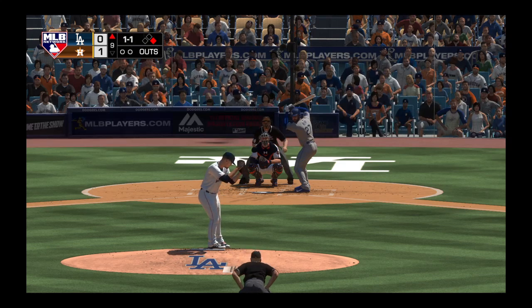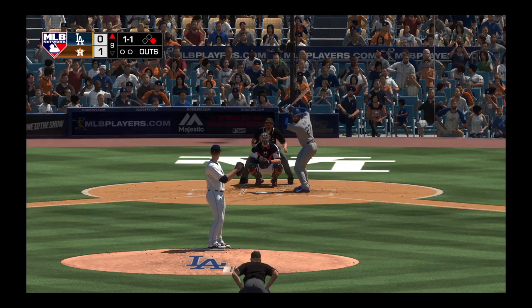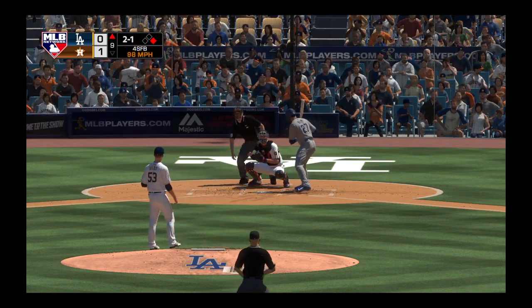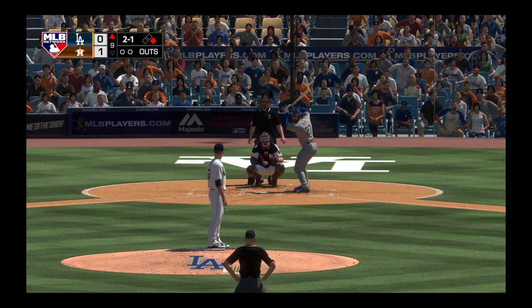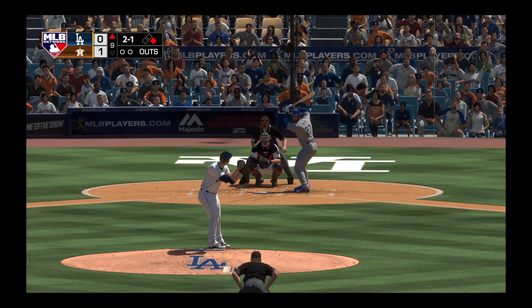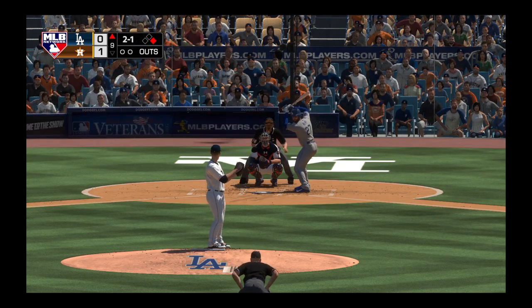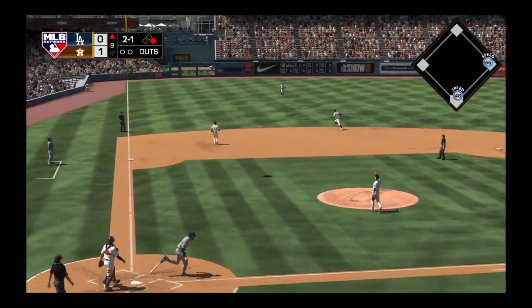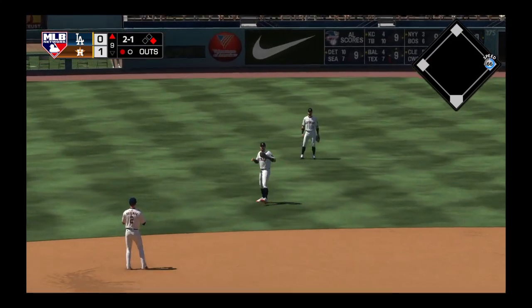Now Ken Giles takes the ball in inning number nine, looking to close the door. The 1-1 home. Looked at the ball number two. Now the 2-1 — popped him up. Correa waits on it. One away.